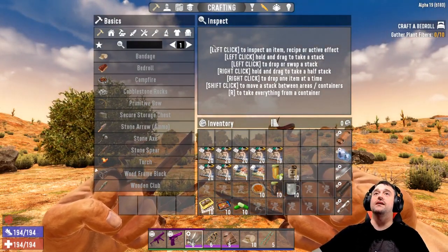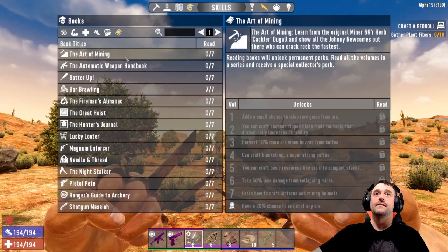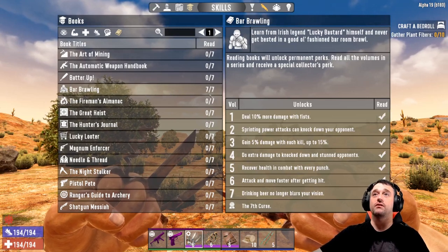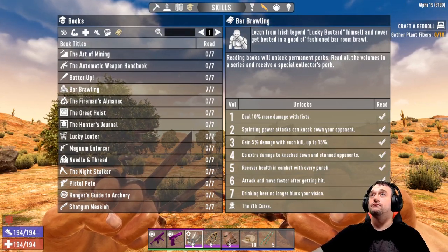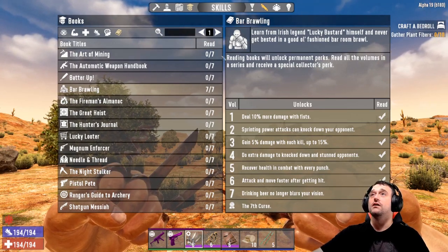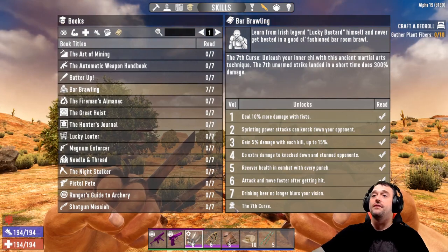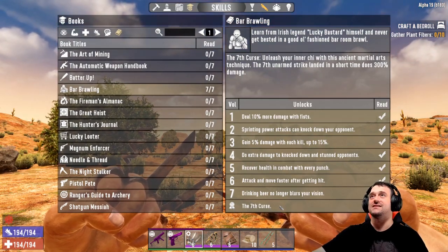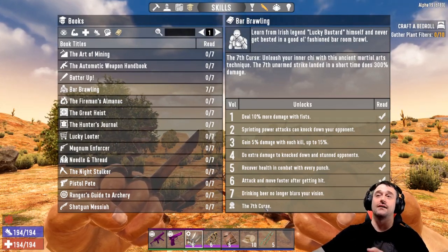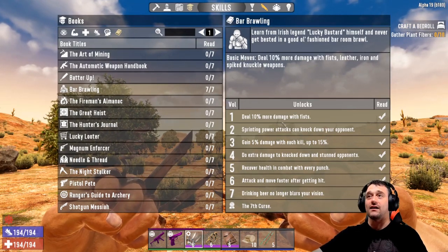So that's the mods. Let's move on to the books. In your inventory, click on your skills tab and then perk books, and you can see the list of books you've read. Bar Brawling is the main book you want — learn from the Irish legend, lucky bastard himself, and never get bested in a good old-fashioned barroom brawl. The special collector's perk for reading all seven volumes is the Seventh Curse: every seventh attack with a fist weapon gives you 300 extra damage — incredible.